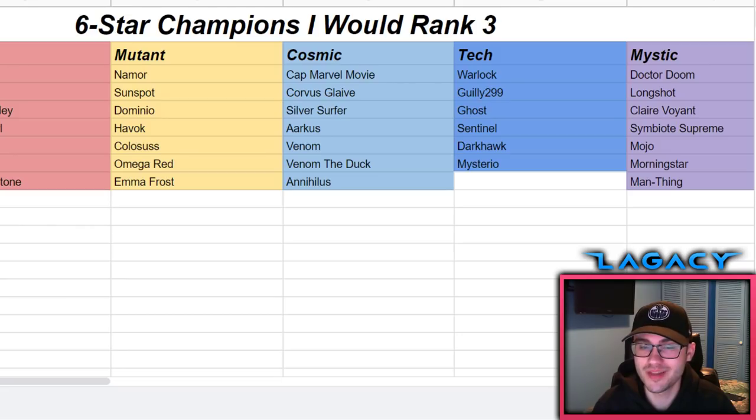Then we have Venom and Venom the Duck, who are a bit lower because they're lacking on prestige - both hover around the mid-12,000 range at sig 200. Ideally you want a six star to break 13,000 at sig 200 for solid prestige. They're both great champs though. I have Venom myself and if I get him awakened I might just take him to rank three.